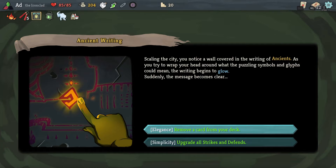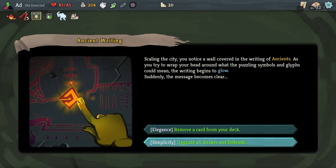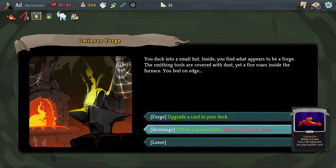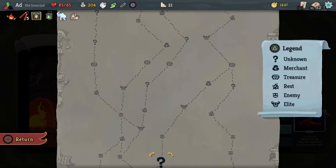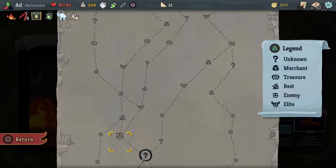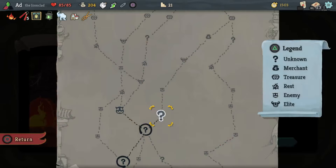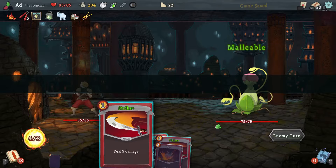I could remove a Strike here, or I could go ahead and upgrade everything, which is just too good an opportunity to pass up. Now, the Pain card — when would I be able to get rid of it if I took it? Not for a while. But I don't actually have a lot of fights — potentially four fights on the way up there, no elite fights. A lot of stuff's already upgraded, but I'm going to take it. So every time I draw a hand, something that isn't upgraded will become upgraded. I'll try and remove that curse as quickly as possible.